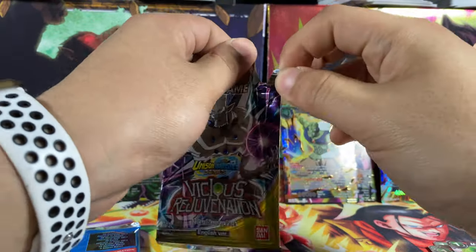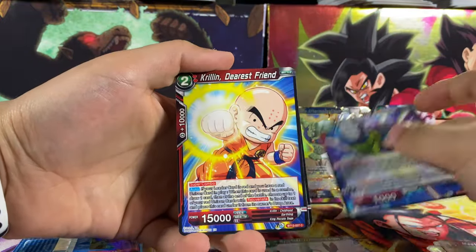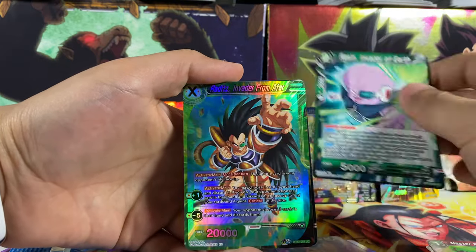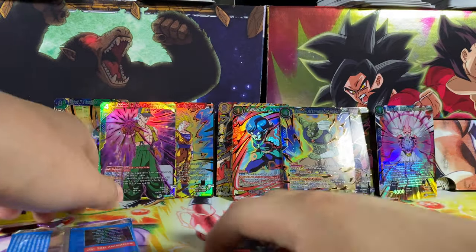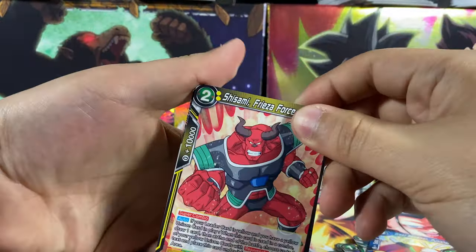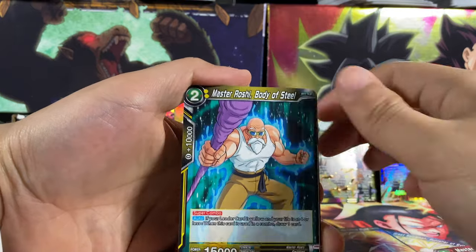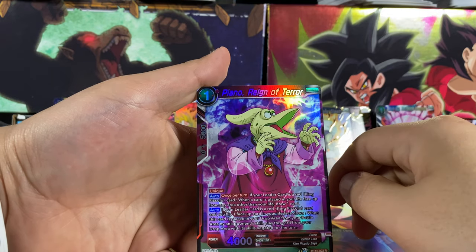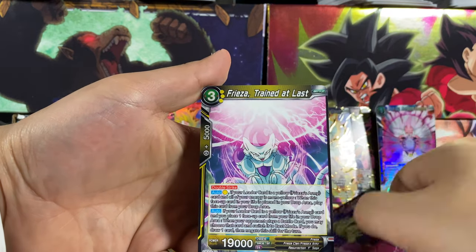We're gonna get Omega Shenron up here. Omega Shenron, Lord Slug, Sapthul, Bulma, Krillin, Gohan, Goten, Roshi, Shenron, Negative Raisin Hollow, Raddus, and the final card is Great Siamen — Punisher of Evil. Final pack — Shachami, Paikon, Goku, Gohan, Roshi, Triomite, Shroom, Janemba, 4-star... I've never seen him before. We got Piano, and the final card is Frieza.